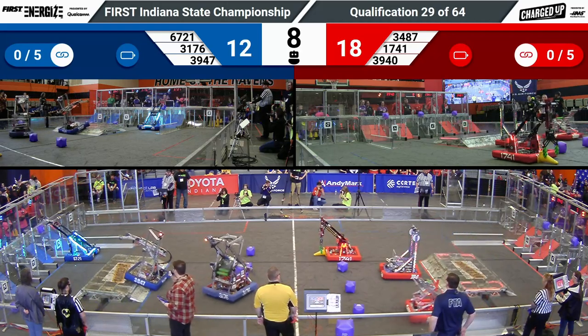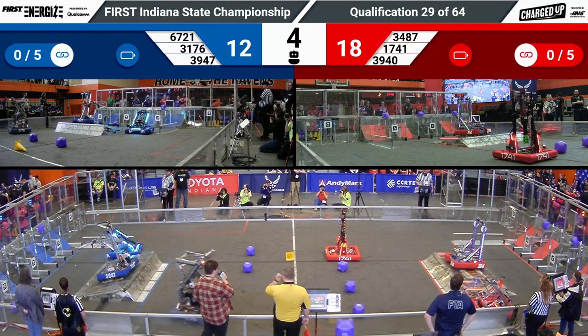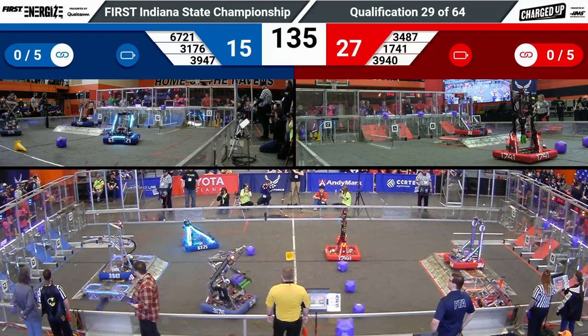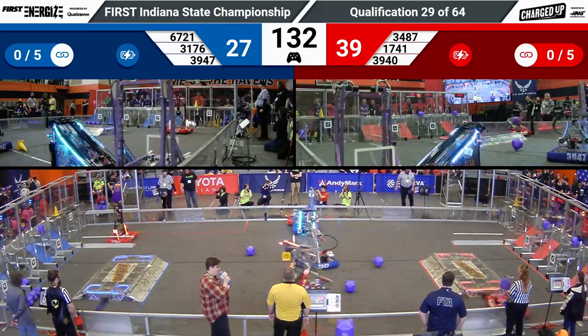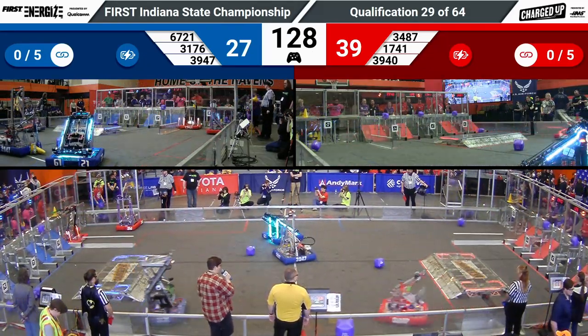High node scored over on Blue, we're able to score two. Meanwhile, Red Alliance 3940 docked and engaged for Red over on Blue. Last Crusaders just got an engagement right as we transition into our teleoperated period. Red Alliance coming out of auto with a 12-point advantage.